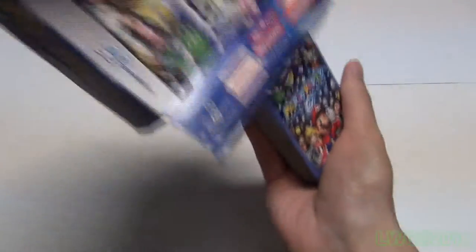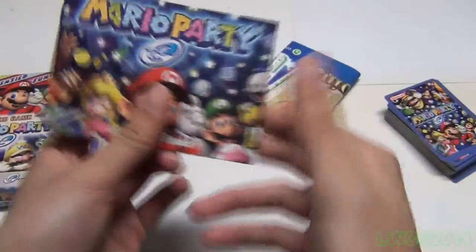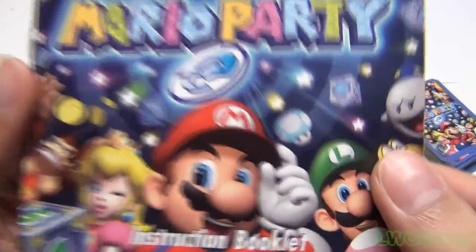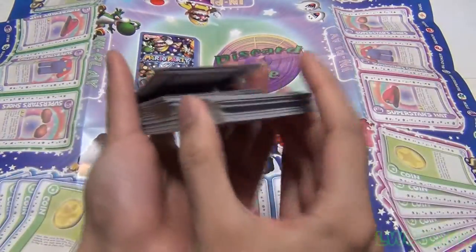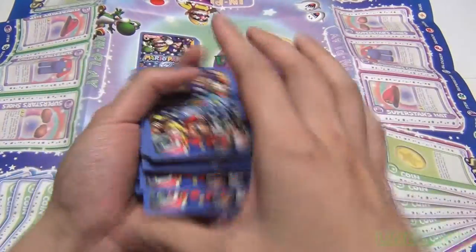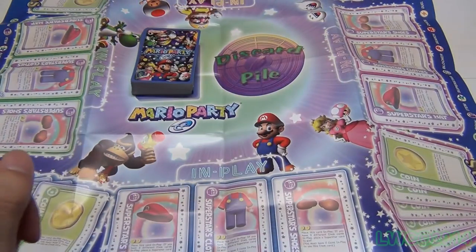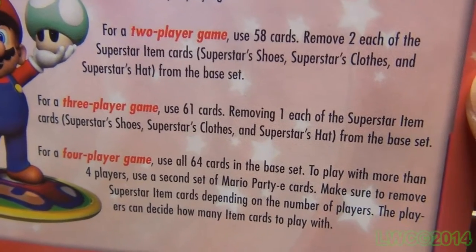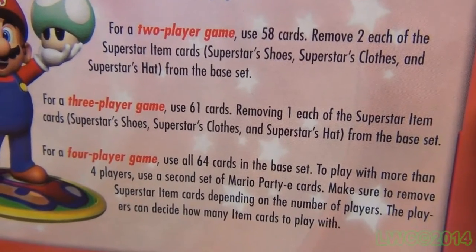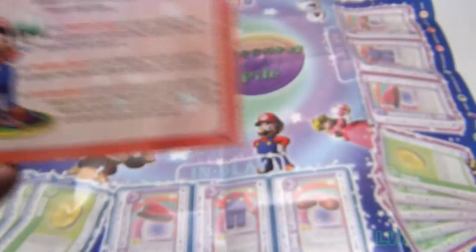It comes with 64 cards to play with, one playing mat to play on, and an enclosed instruction booklet. This game can be played with a boring two-player game up to an exciting four-player game — or more if you can get more, which is how you should play. Playing two players, you might as well just flip a coin. If you play with less than four you have to remove certain cards to make it more playable, so just don't play without four people.